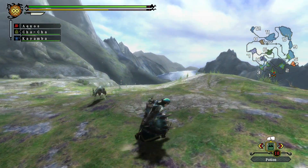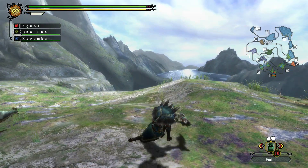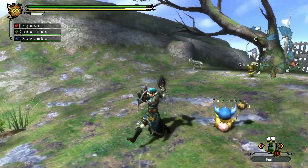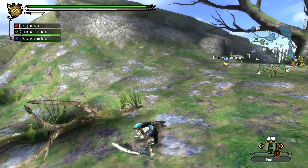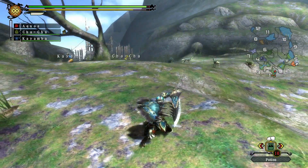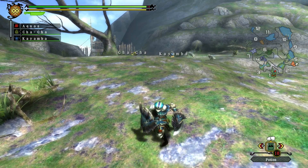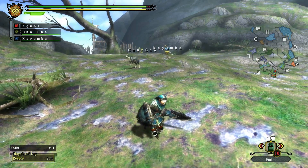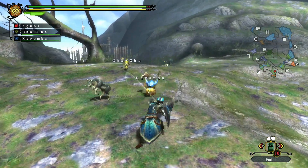With Monster Hunter Rise coming out soon, during the Flooded Forest redesign map trailer, we saw that the Great Wroggi appears. And due to some equipment showcases, we also saw that it seems like the Great Baggi is coming back, which was confirmed with the Ice map. Now whether or not we're getting the Great Jaggi, I don't know. But for the sake of convenience, I thought it'd be best to just talk about all the Jaggi class equipment in one go.